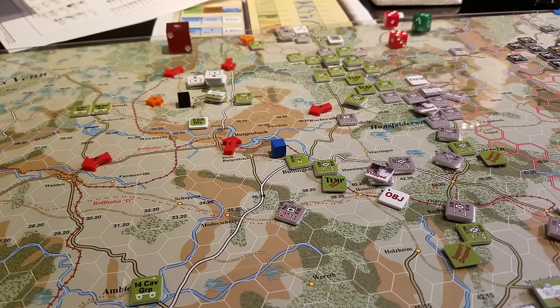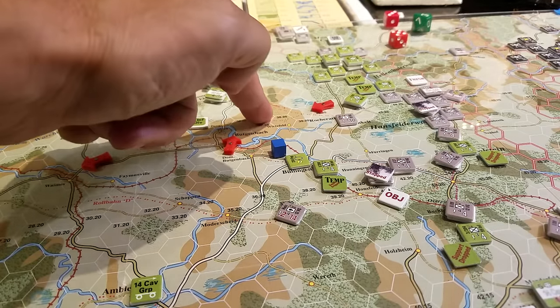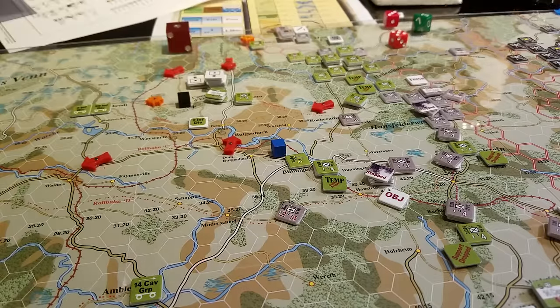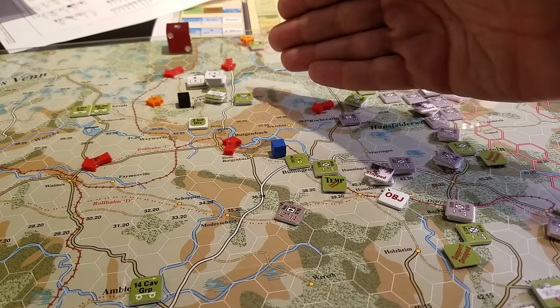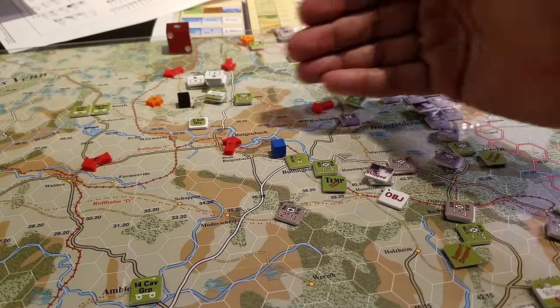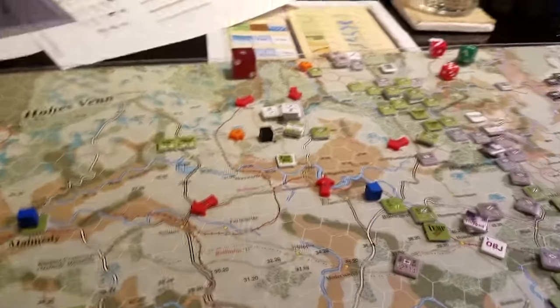It's interesting to goof around with the game and see which way is the best way to do things. I worked out that I could actually get to move this headquarters unit and secure this victory hex. What that then does is allow me to potentially create a pretty massive pocket here and pocket most of the second infantry away from its headquarters and isolate it — and also open up a road to drive for Malmedy.